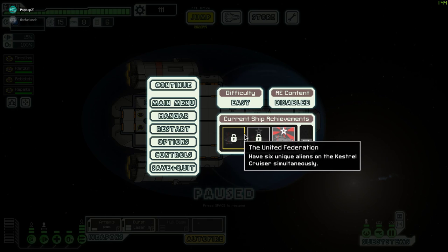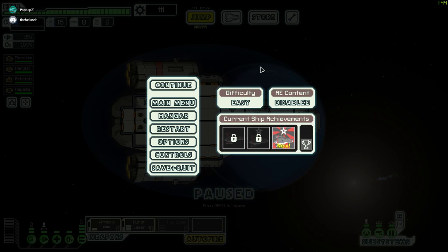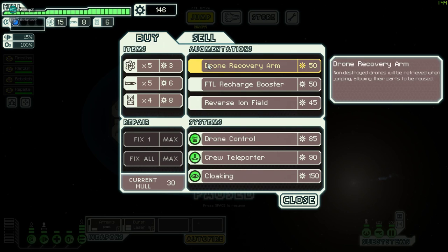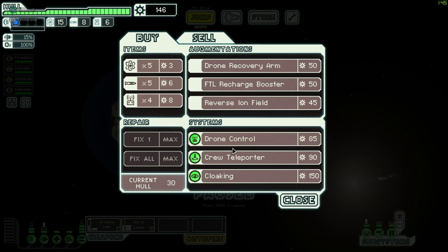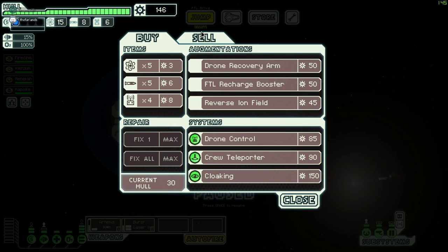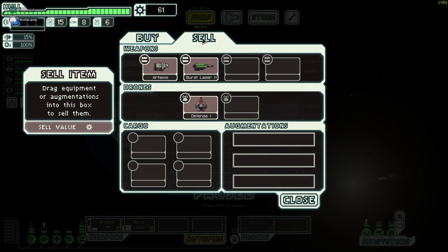So I have six unique aliens and 11 systems - the asteroids are coming in hot now. Might need to power up my shield. Do you think augmentations count toward systems, or only actual systems? Who knows. I'm terrified right now - I'm at four health, my shields are down, and I can't jump. Why can't I jump? I just bought drone control - oh, my engines must be damaged.